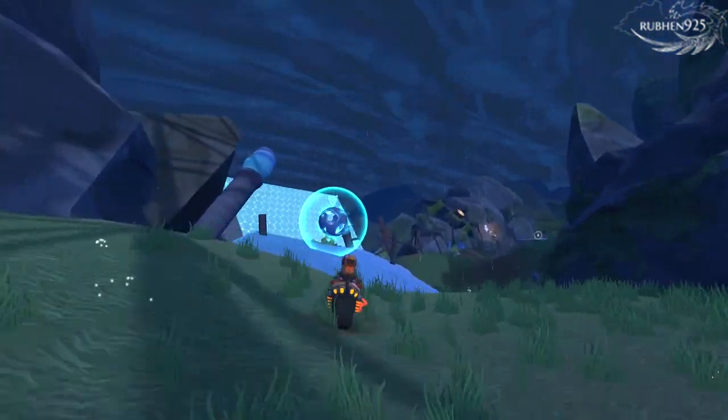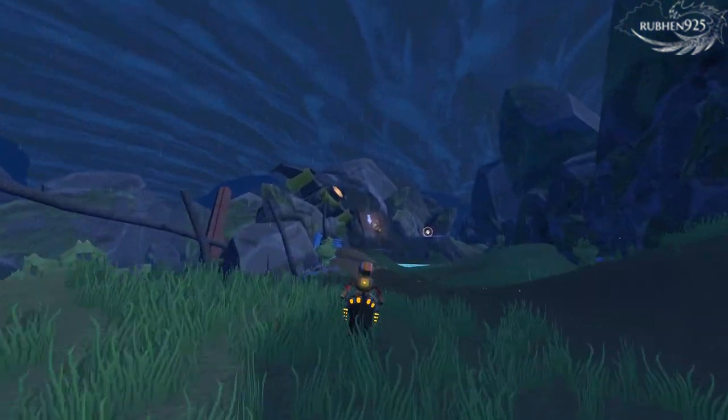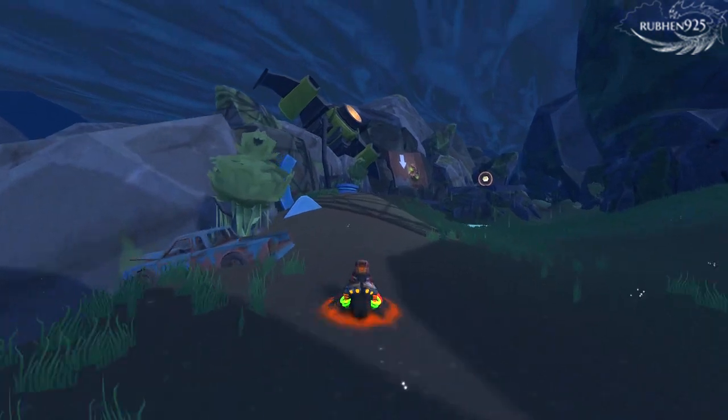Token 4 is located directly after the previous one. You will come to a small ramp which you can jump off into a bounce pad. Bounce on the pad and get to the other side to get the token.